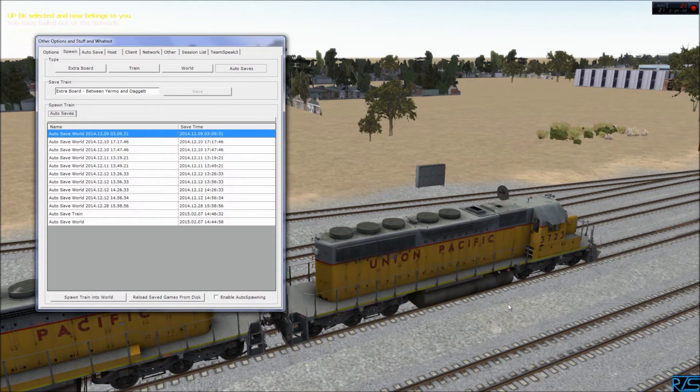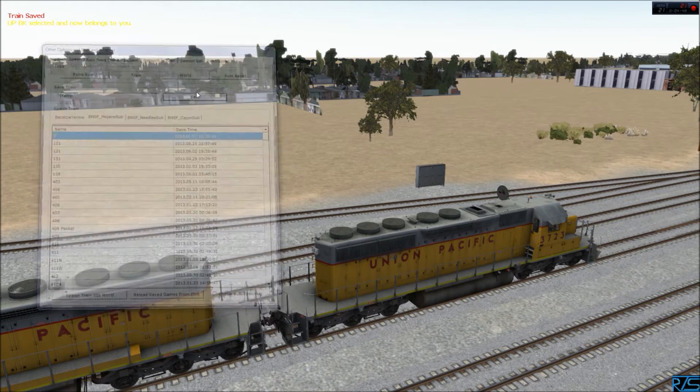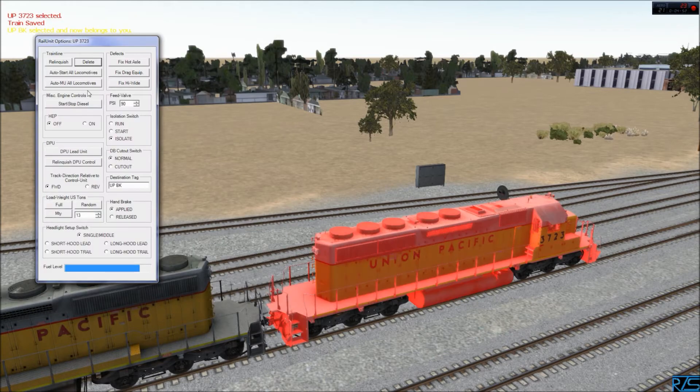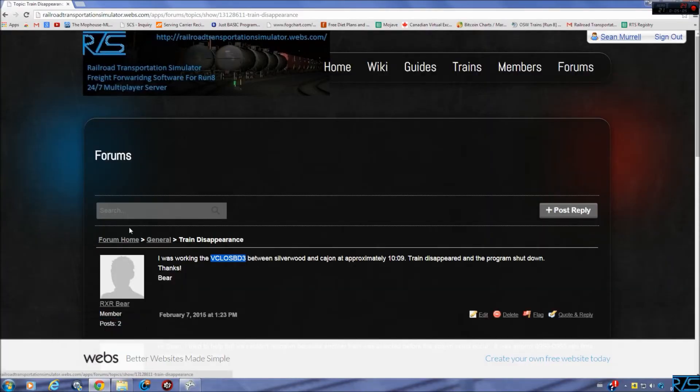Of course this train is just two engines, but if you have a train somewhere this works the same way. Now you want to save the train — you're no longer on autosave — so go to Train and just save it to something and call it 'temp.' I don't believe you have to select the route — we're in the Mojave Sub right here. Just call it 'temp' or something you'll remember. Now we've saved it as temp, so you can delete it and go about your business. The autosave train is dealt with.